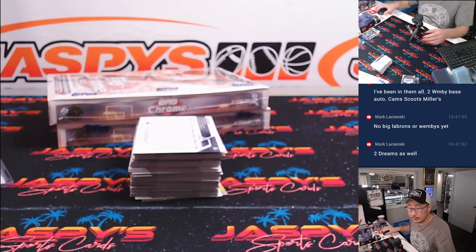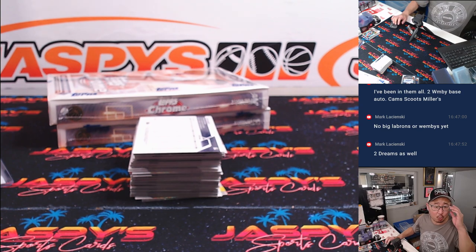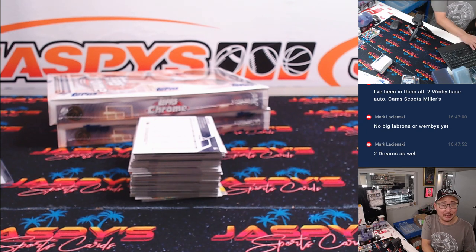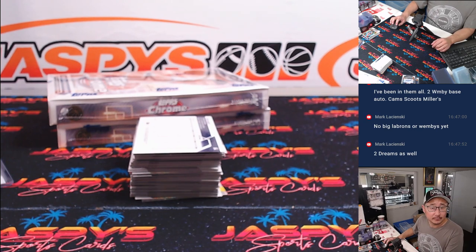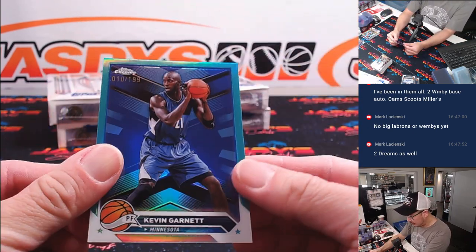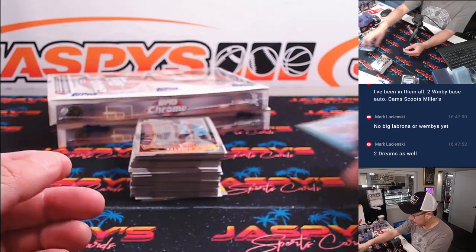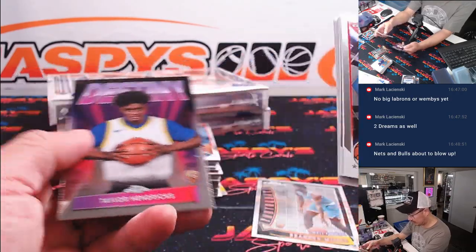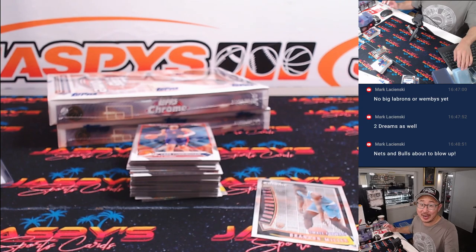Steph Curry — big news: signed a big one-year extension for a little over $62 million, so that's a nice little payday. Here's KG — hands off the glass, KG — 10 out of 199, Minnesota edition, for Steve. There's Youthquake Brandon Miller for Tristan. There was another bit of big Topps news: Ohtani joins Topps on an exclusive trading card deal. That's pretty awesome.